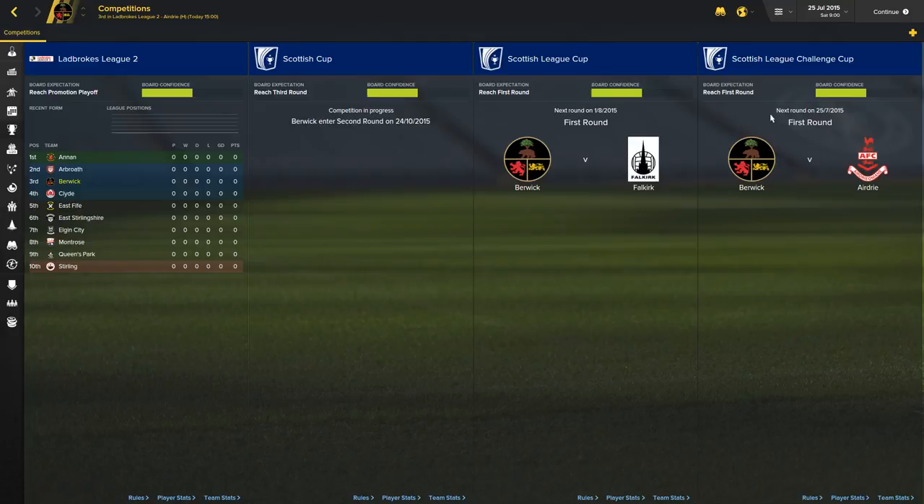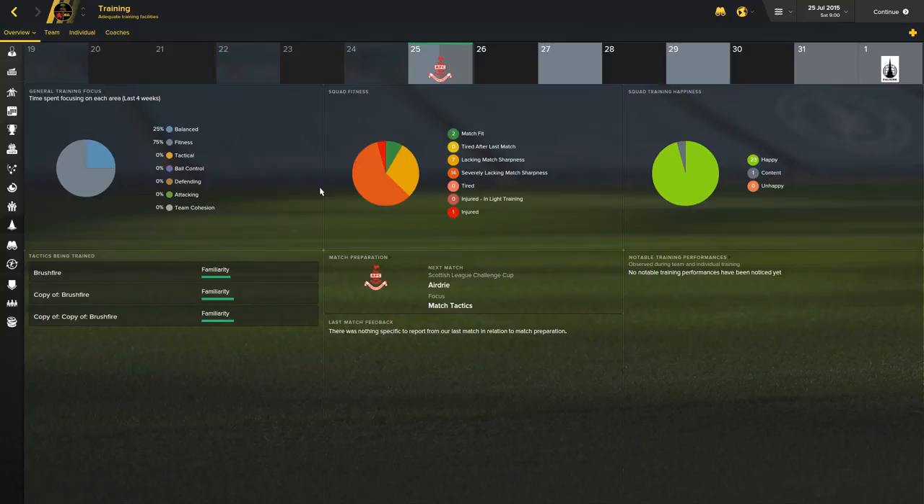We have three cups we're going to be playing in: the Scottish Cup, the Scottish League Cup, and the Scottish League Challenge Cup — a lot of cup matches. And then of course we have our League 2 series. The nice part about the league is games are only on Saturdays, so there's no real fixture congestion through the season. You play Saturdays once a week, which is a good thing because we're a semi-professional outfit, and as far as training goes, we only have a couple of days a week to do actual training.